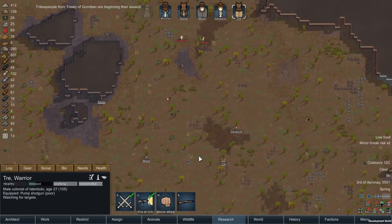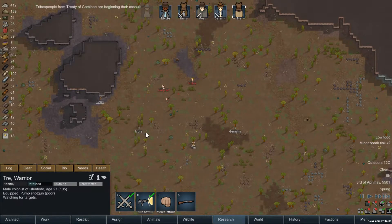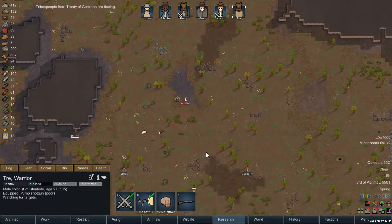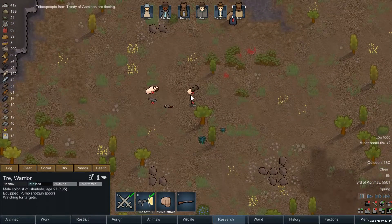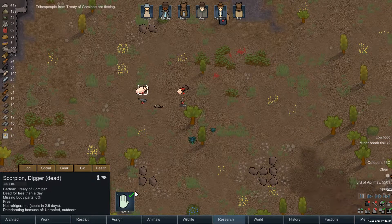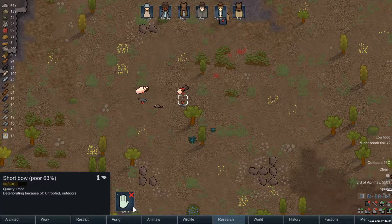Okay, that's one down. Move these in a little bit closer. Let's see — we don't want to move you in any closer. We'll just let them go. Would have been nice to capture them, but whatever. Oh, they only had clubs. They're down, okay.